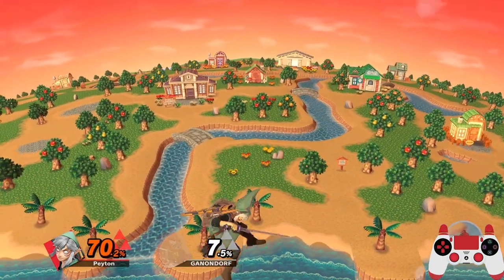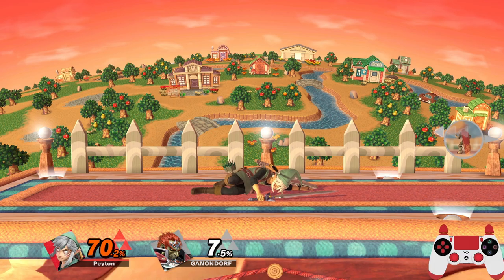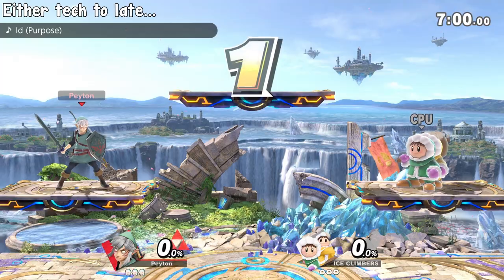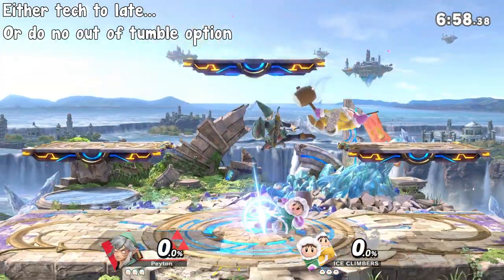If you don't do anything and hit the ground, you'll bounce off it once before laying in a prone state. This is called a mistech, as it's what happens when you either tech too late or don't do any tumble option at all.